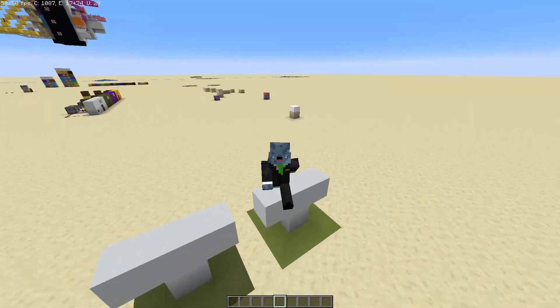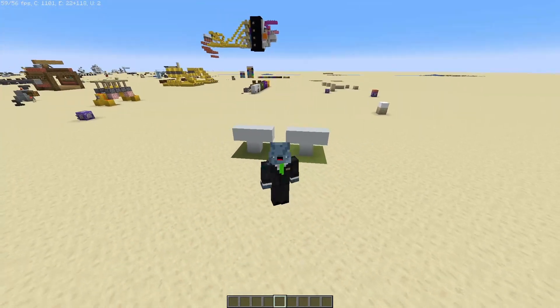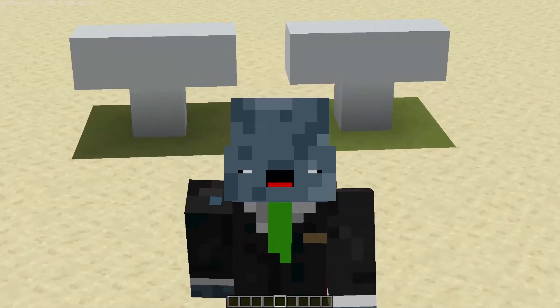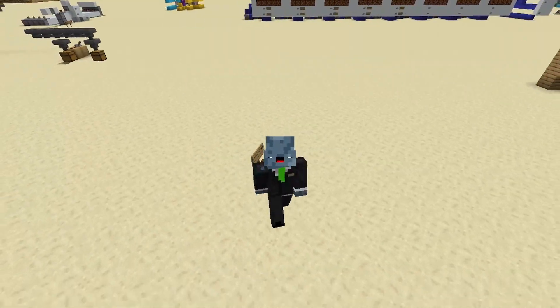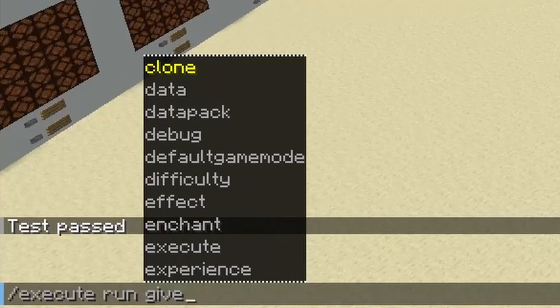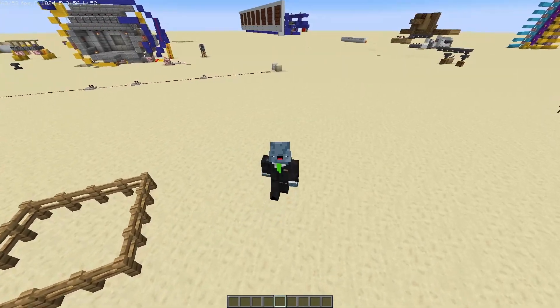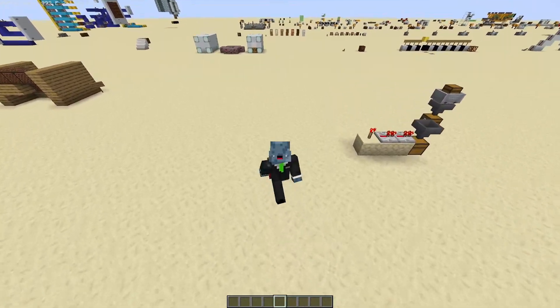All this time we've been talking about execute if, but what about execute unless? Thankfully it's exactly the same, except the only difference is that the test will pass if the conditions are not met. Execute run is very easy to understand — all it does is let you run a command. If I type slash execute run, you can see that I have the option to run any command in the game afterwards, including the execute command. It can be chained to the end of other execute subcommands to make much more complex things happen.